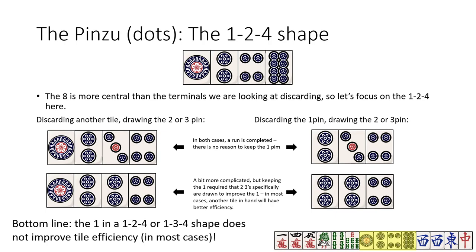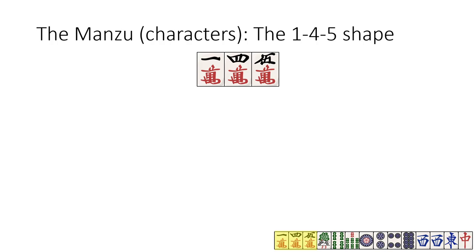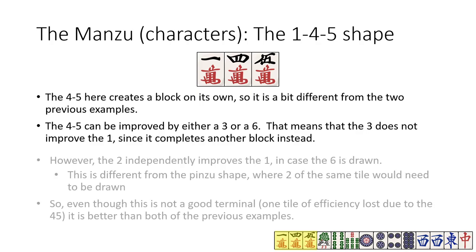Lastly, let's take a look at the manzu. The 4-5 block, even though it almost looks like it can be separated entirely from the terminal, does still affect it by cutting off the tiles that would otherwise improve the terminal. In this case, it uses the 3 if you draw one, which significantly hurts the ways the terminal can be improved — but there are still more options than the pin 2 shapes. The 2 is independent of both the 4 and the 5, so it's able to improve the 1. We end up in a situation where we need to draw either two 3s, or a 3 and a 6 to complete both shapes. This is still somewhat narrow, but much better than the pin 2 options that we looked at.